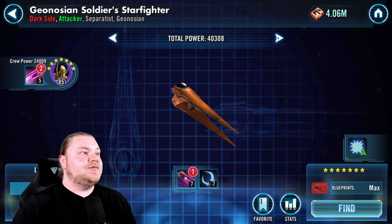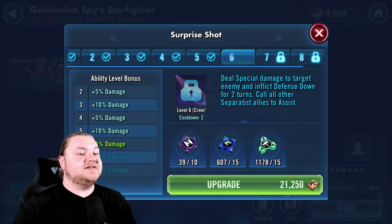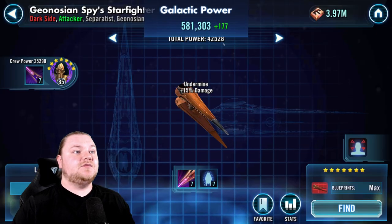We got two Spy shards. Let's do Spy — let's go ahead and just knock this out right now. They all got to get done at some point.